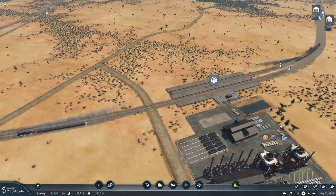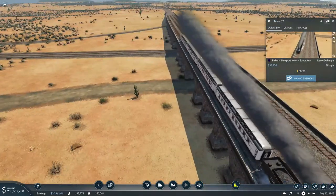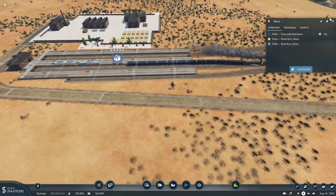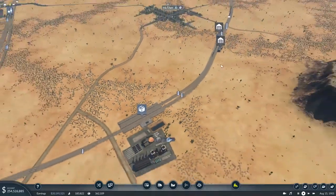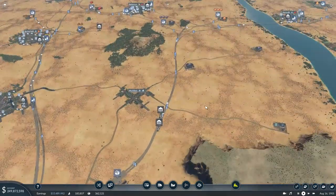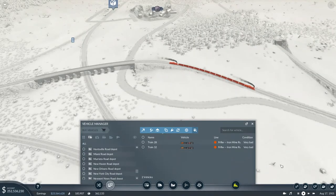It is currently August the 12th, 1905 in Transport Fever 2. You can see our trains running quite nicely — carrying 80, which is good — and we have one train that is full and another 42 waiting. So what are we looking to do in this episode? Well, we have a lot of coal but not enough iron, so that is letting us down, which means these iron trains need to be improved immediately. That is going to be the first improvement I make.